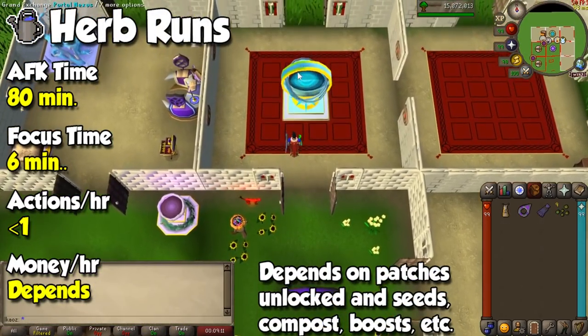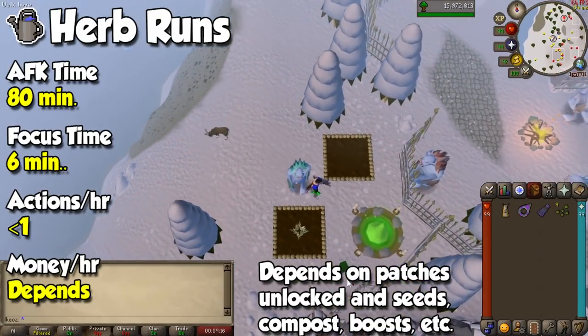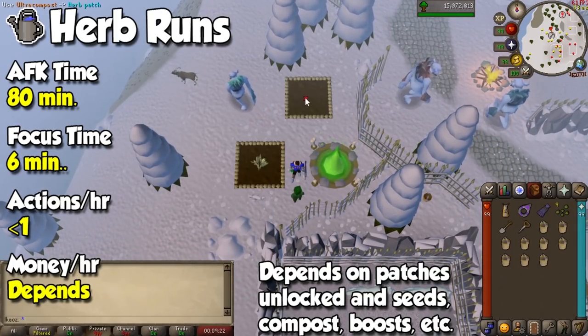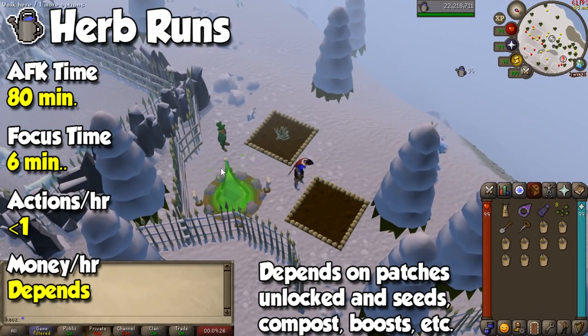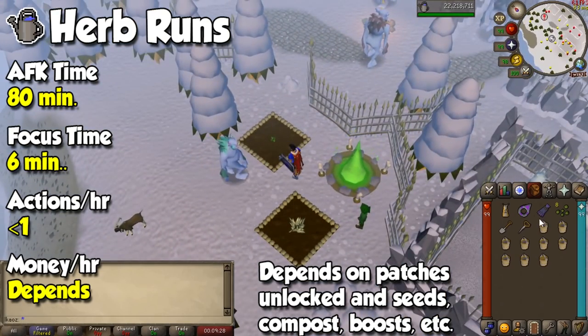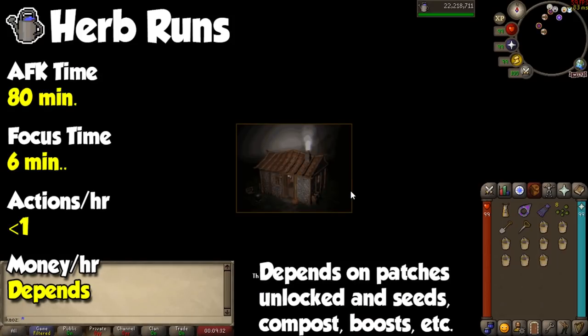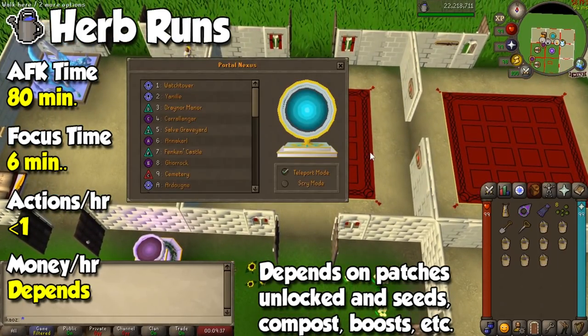Finally, just like birdhouses, for the Farming skill we have herb runs, which you can do every 80 minutes. Even though experience will be fairly slow, it will almost always give you profit under the right circumstances with Magic Secateurs, compost, and a few other things to take care of during farm runs — there's a link to a great guide in the description. You can also do the same with Limpwurt Roots and allotment patches, but profit won't be gigantic and it takes more time to perform.